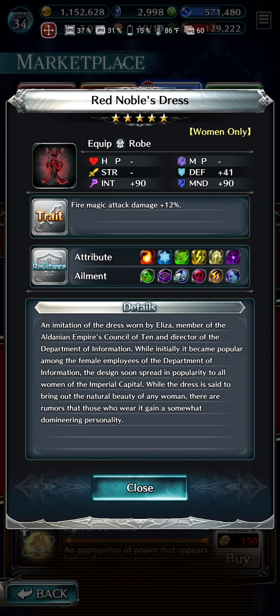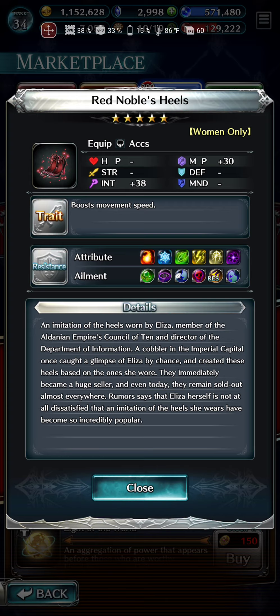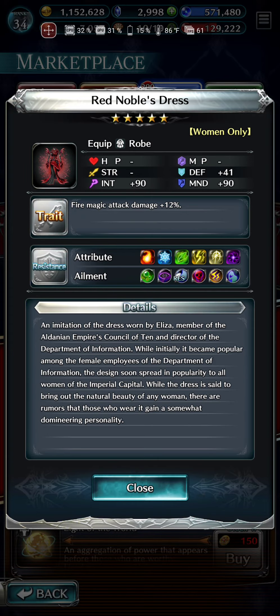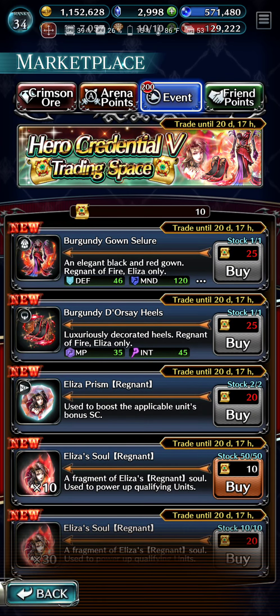Let's actually take a look at the trading space here. I'm sure this girl is going to have some wicked items. We have this hot dress — fire magic attack damage plus 12% and 90 int, 41 defense, 90 mind. It's giving resistance to headaches, which is silence. This is pretty solid — pretty solid chest piece for the girl. Red Noble's Heels — of course she's rocking some crazy heels. This is just going to boost movement speed, give 38 intelligence, and 30 MP, with some resistance to stun. That is an accessory. They seem fairly straightforward for sure.